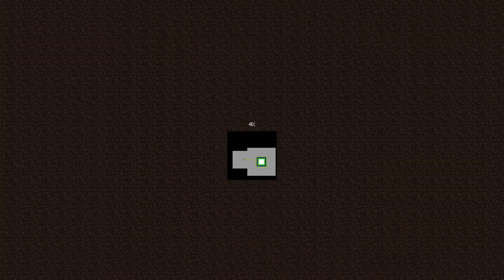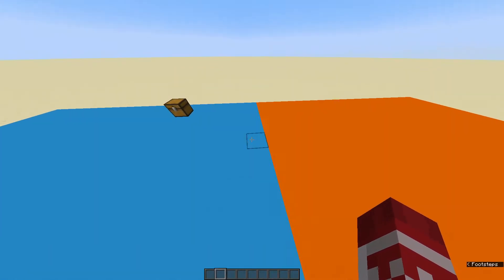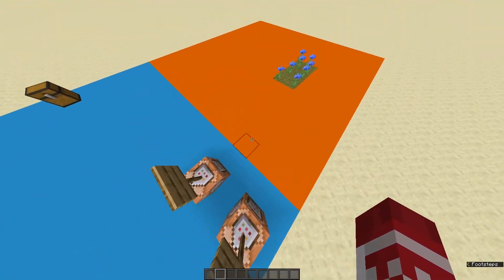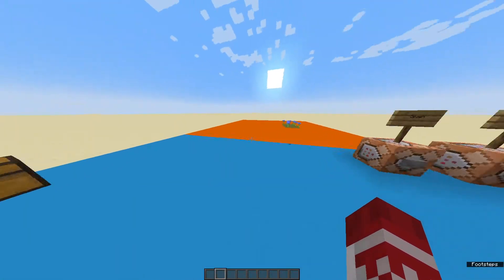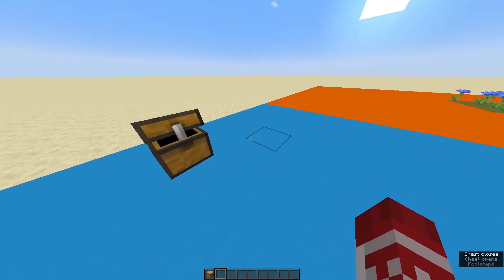So I have this little test map here I made. As soon as it loads in, I have these two 16x16 floors which are individual chunks. I have some flowers here for the bees, and over here is a separate chunk.